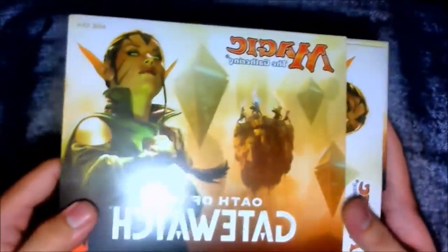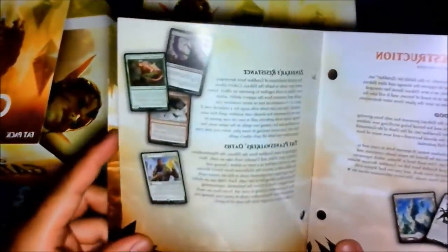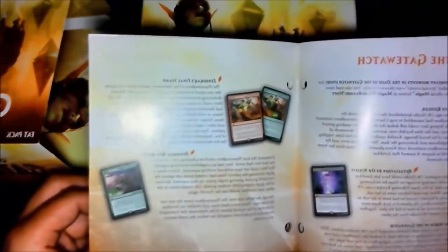Alright, so we opened the plastic — that was kind of hard. What is this we have here? Brink of Destruction, Kozilek Colorless Blood, Zendikar: A World of Peril — oh there's a story, this is so cool! Oath of Gatewatch, Nissa, Jivari, Chandra... there's so many stuff in here, oh my goodness, this is so cool.